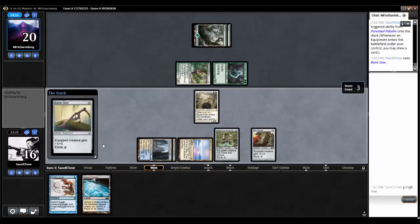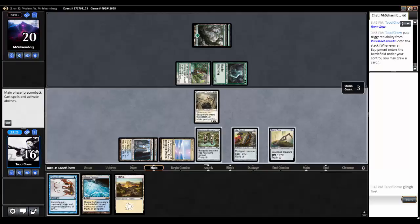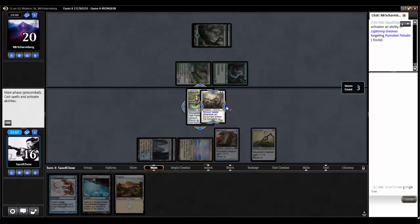Bone Saw — that draws us another card, and we get a Plains. Let's equip... oh no! I did it the wrong way.